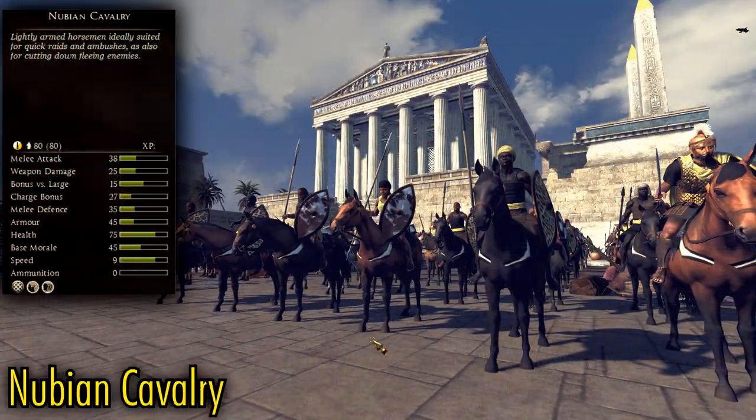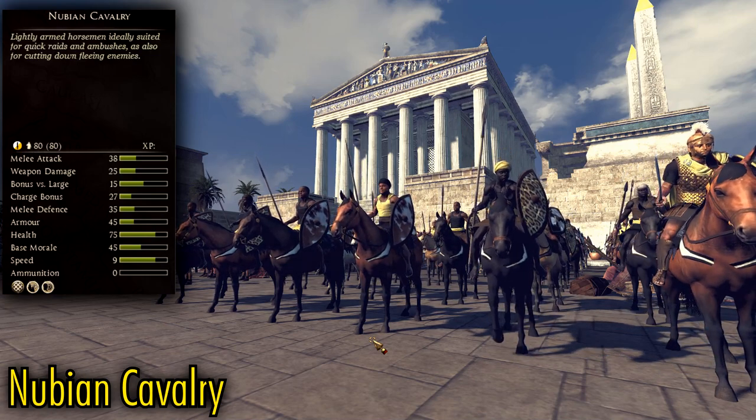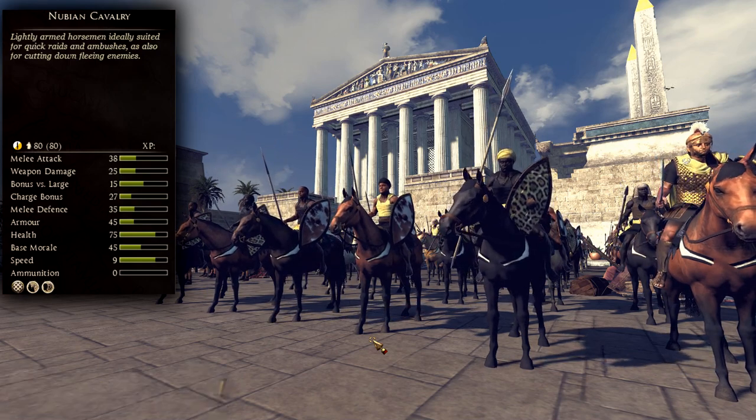Nubian Cavalry is one of my favorite units in the entire mod, mostly because it embodies exactly what I love about Nubian Spearmen, but in cavalry form. They're cheap, but they punch way above their weight.